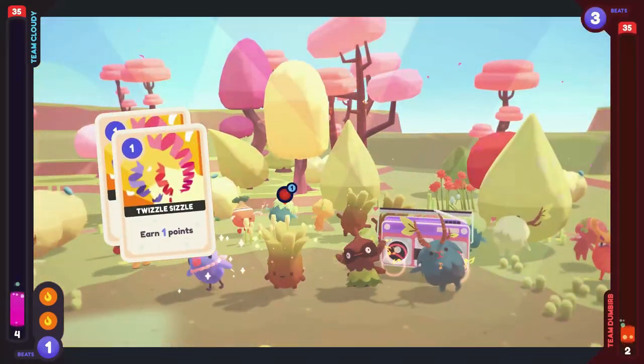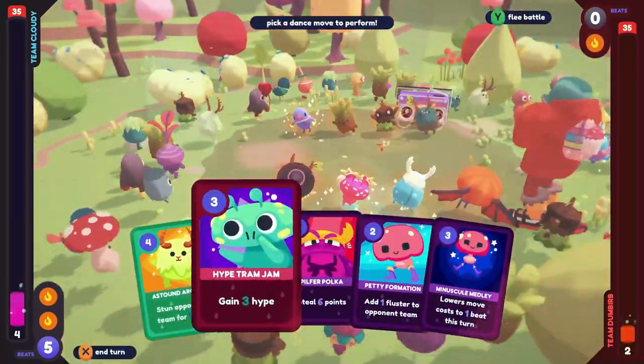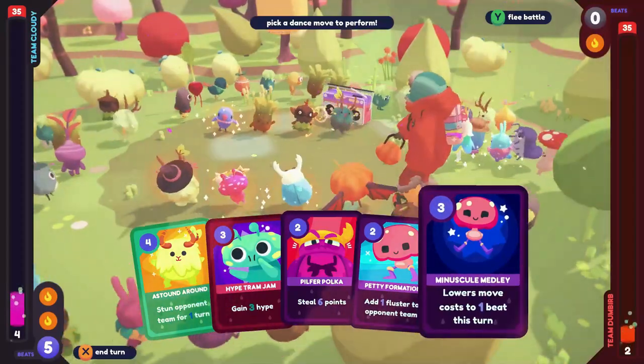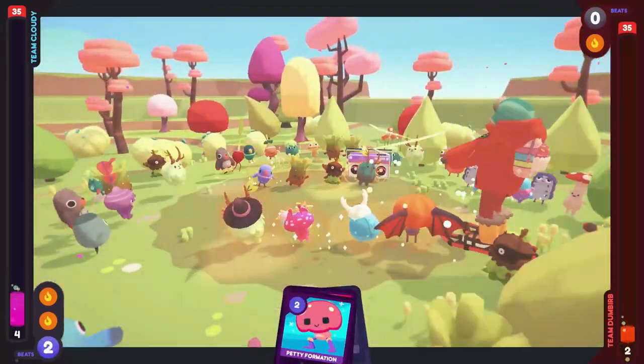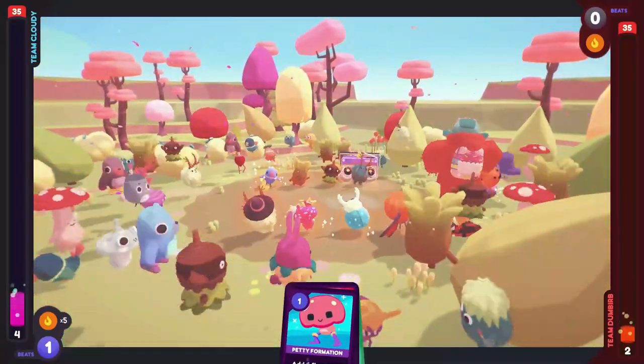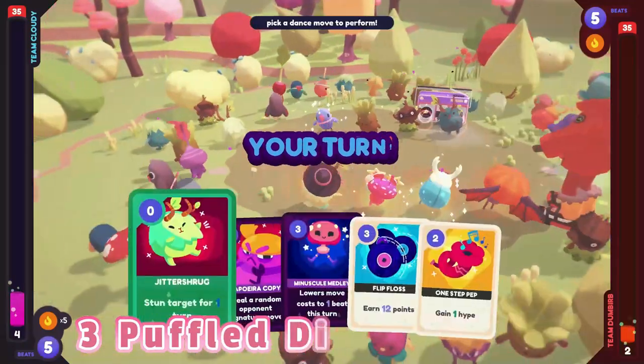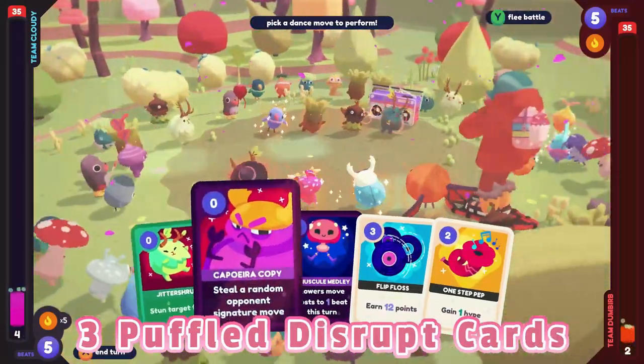Step 3: Quickly head to the dance barn. Step 4: Use Puffle Disrupt. If for some reason you go past free turns, reset and try again. If Puffle Disrupt isn't showing up for you, try making sure you have free cards in your hand at all times.